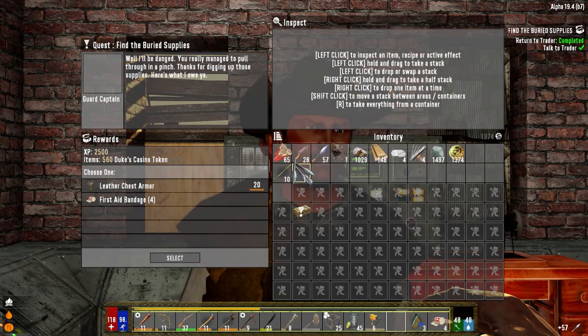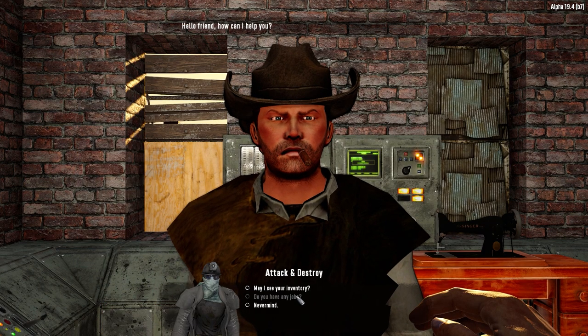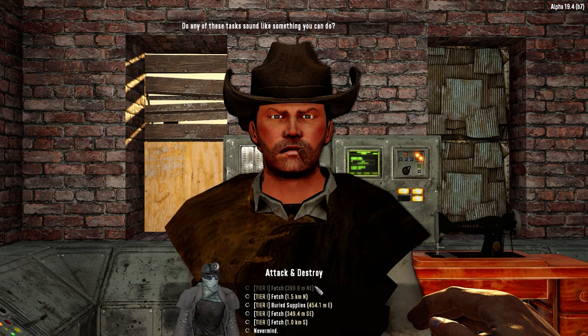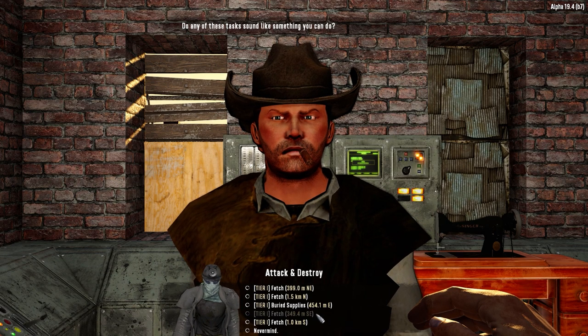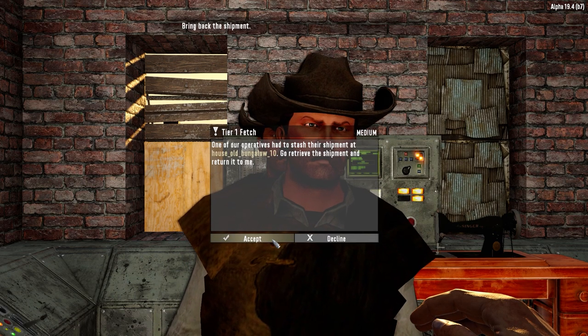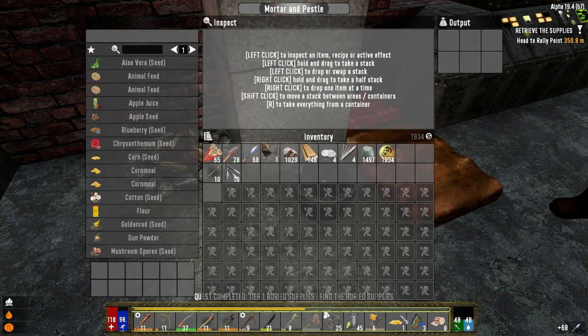We've got to go mine some iron because we need to make an iron pickaxe today. Any jobs today, anything close by? Got a fetch to the northeast at 399, fetch to the southeast — that's where the houses are. Let's do that one, old bungalow — sure. There's our corn seed we want to plant today.